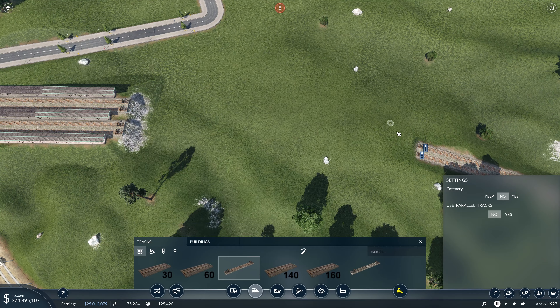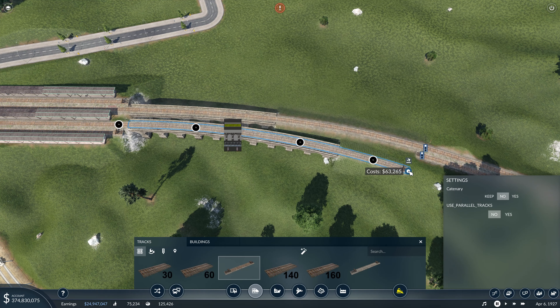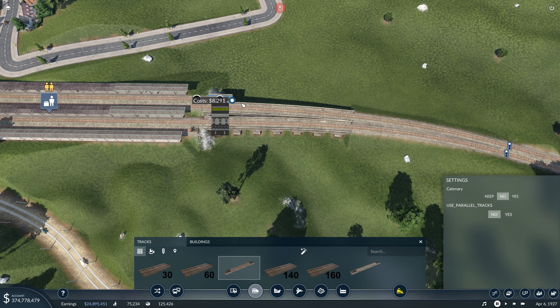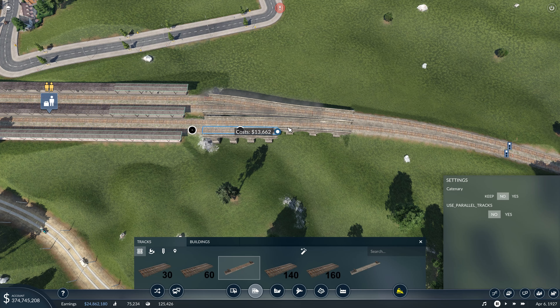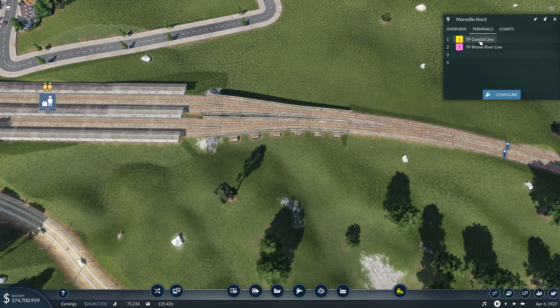So I want this to come in here, this one come in there, and we'll get this over here — like that. Then we'll get another crossover here. Now everybody can get in there. Let's check terminals — everybody has their own terminal. Perfect.